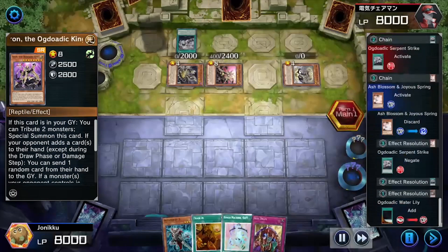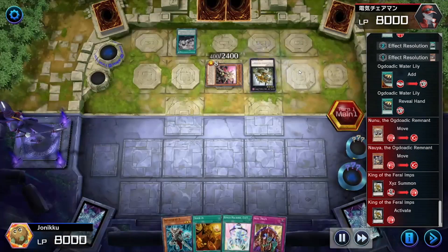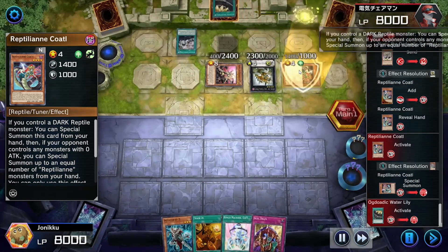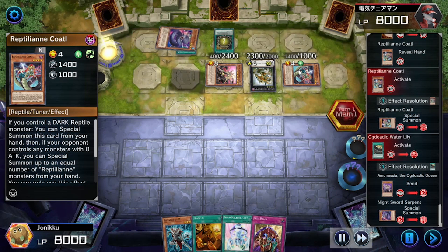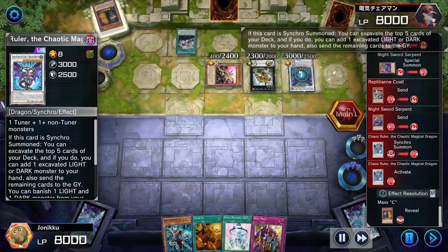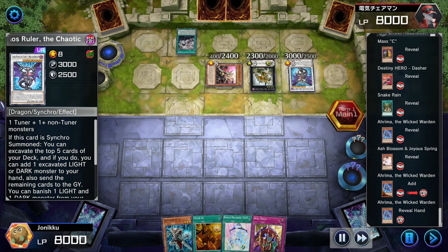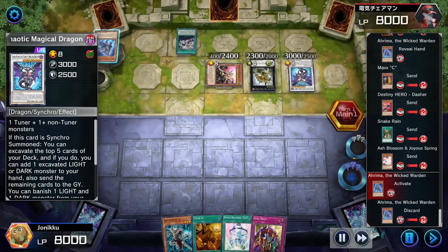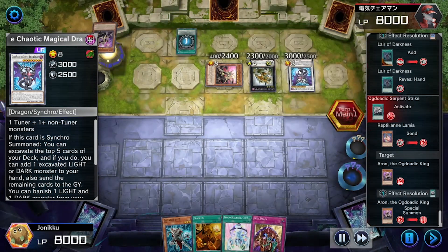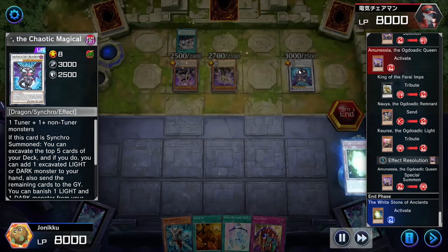They XYZ summoned instead. I've never really seen this deck before — they did all these Reptile summons and then summoned Chaos Ruler, used its effect, and revealed five cards including a Destiny Hero — probably for Destroyer Phoenix Enforcer. A lot of things happening. I'm just sitting there looking at my hand thinking Bingo Machine Go needs to go through, or else I just can't use Trade-In. I had to discard the White Stone of Ancients. Bingo Machine Go can be a nice card sometimes — I love it and hate it. It can help me or it can't.